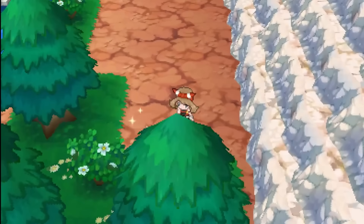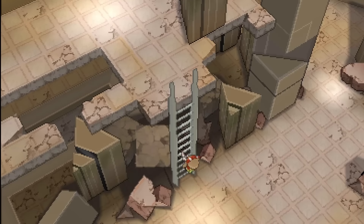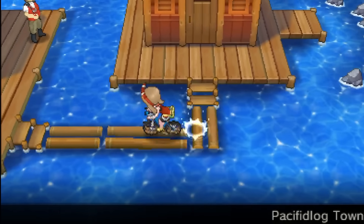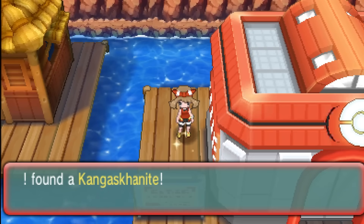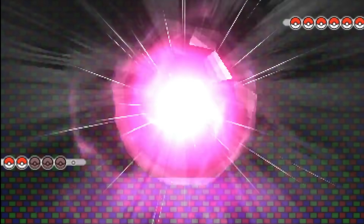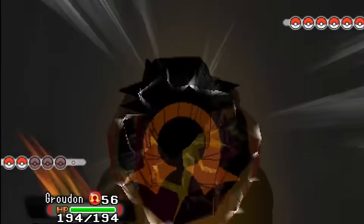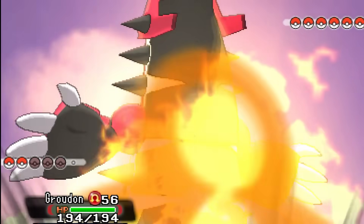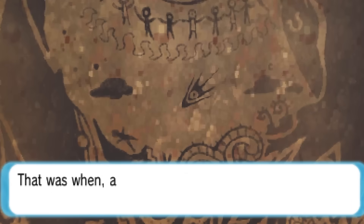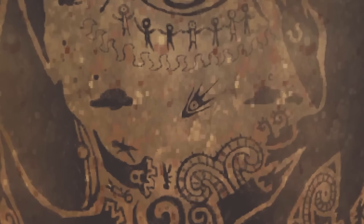That's not entirely why we came to Sootopolis, as Sablenite can be grabbed after the Wallace discussion. Afterwards, we'll need to fly over to the closest route to Sky Pillar before taking a small detour into Pacifidlog Town for Kangaskhanite, then heading to Sky Pillar. Standing in front of Sky Pillar will be Wallace, packing a team so cracked out that we'll be required to put the Red Orb on Groudon in order to handle him in the most optimal way possible.